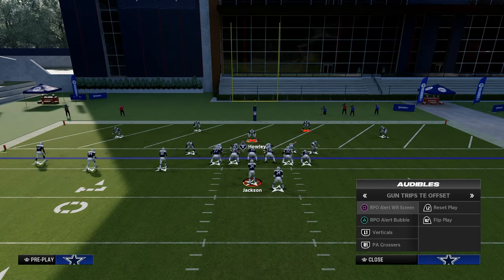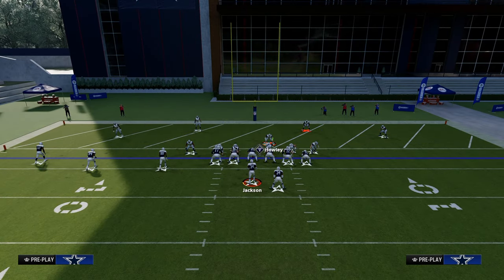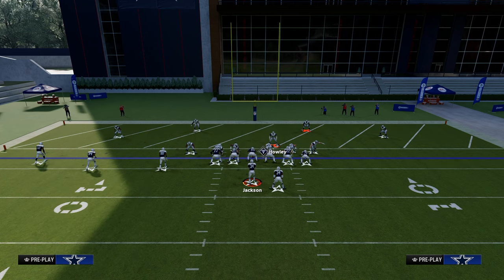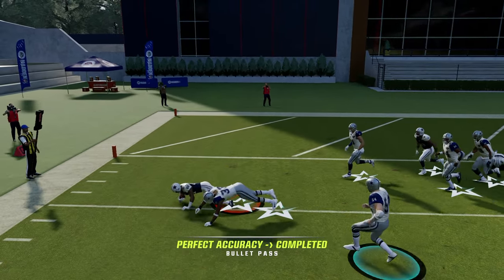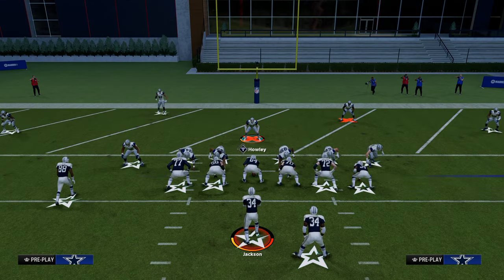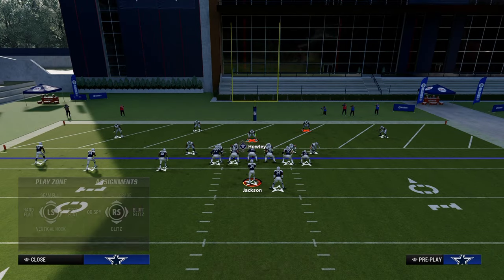Especially if those flats are on five or zero, or if you're just using a regular hard flat, we take that away. That forces them to go to the RPO bubble. Because we have these vertical hooks and safeties flowing outside — and shade outside is important — if they try to throw the RPO bubble, you're going to get a quick shed and oftentimes a quick tackle from that outside defensive back. This takes away a lot of what Trips Tied In wants to do from a passing perspective.